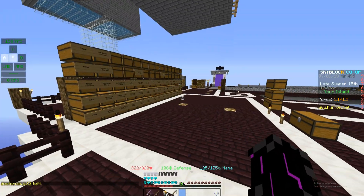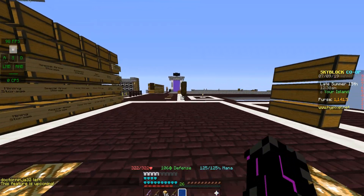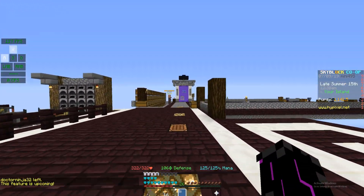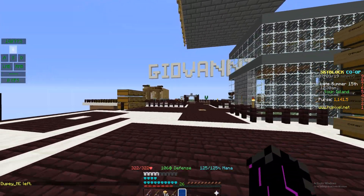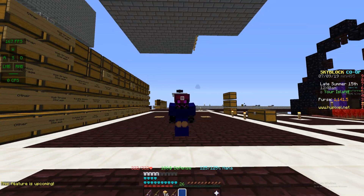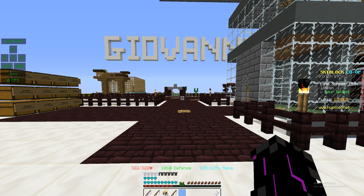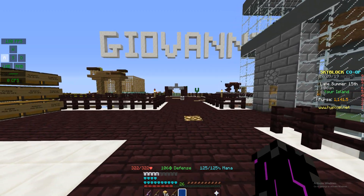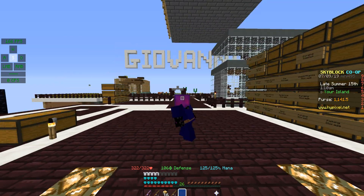You can now visit other players' islands with /visit, but that's currently disabled until they have fixed everything to do with it. Basically, the higher rank you are, the more players that can go on your island. If you have VIP, you can have three guests; MVP gives you a guest limit of five; and MVP++ allows a maximum of seven guests on your island.